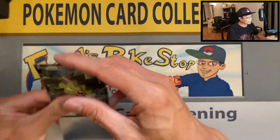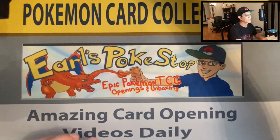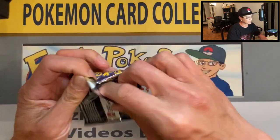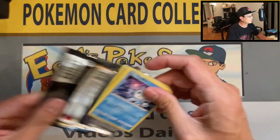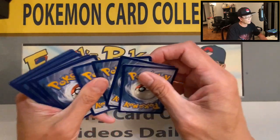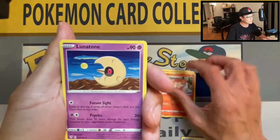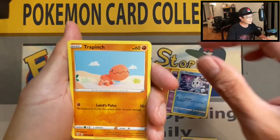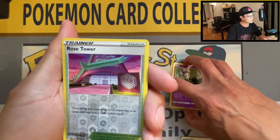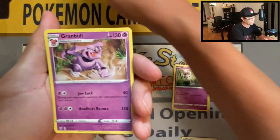We are warming up slowly but surely! How do you guys like this set so far? We are about two weeks into the release and I am loving it. We got leaf energy, Vibrava, Sinistea, Lunatone, Vanillite, Trapinch, Teddiursa, Pansear, Morlull, Rose Tower reverse, and a Granbull non-holo rare — very nice artwork!